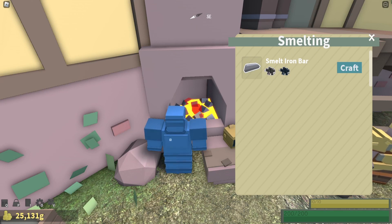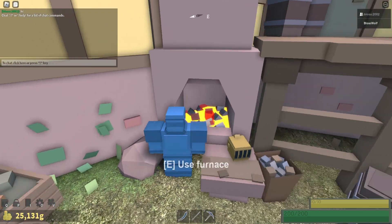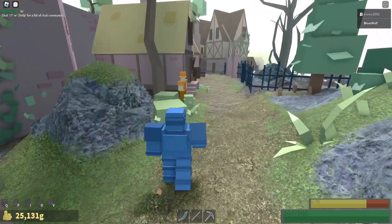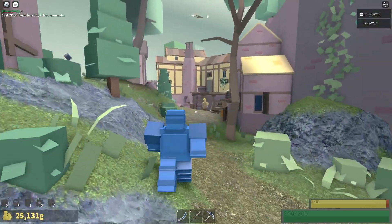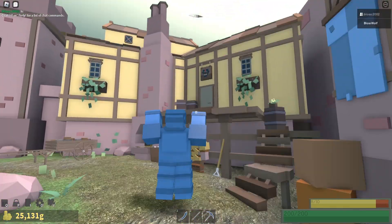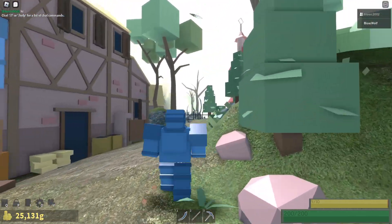My inventory is not full yet, but once you get some ores you can come here to smelt them. Once you smelt the ores you'll get something like an iron bar. The furnace is right near where you go for armor — use it there.